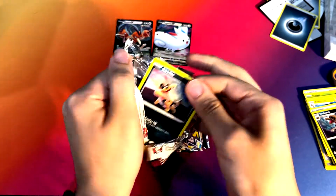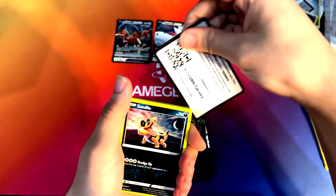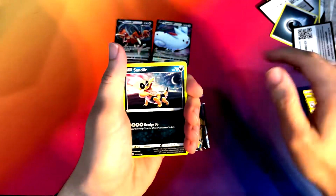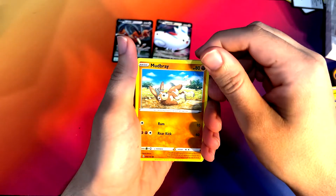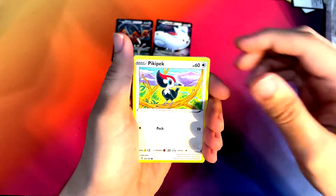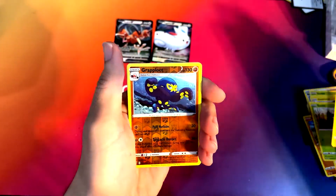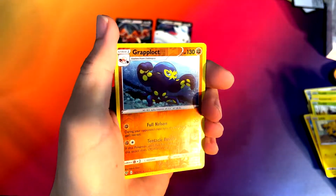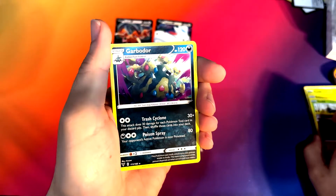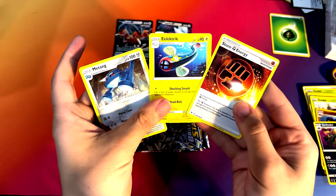Our last Vivid Voltage here. Code for you guys. Wobbuffet. Pikipek. Stufful. Joltik. We've got a Granbull — Granbull as our reverse. And then a Garbodor for our rare. Grass Energy. And our uncommons. Cool.